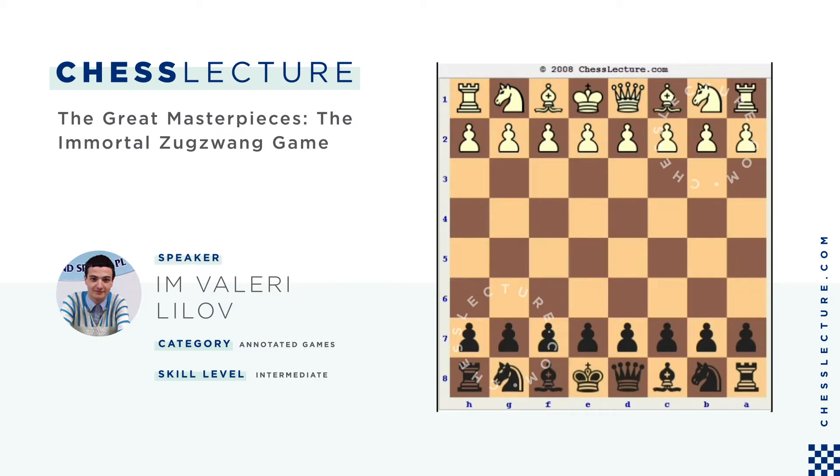The most famous example of this kind of position is known as the immortal Zugzwang game, and was played by Aron Nimzovich against Friedrich Samisch in Copenhagen in 1923. Both players were extremely strong grandmasters at the time, but Nimzovich had increasingly systematized chess theory to an unheard-of degree in his groundbreaking book, My System. His style was based on prophylaxis — nullifying the opponent's plans before pursuing one's own. In the following game, he reduces Samisch to immobility in only 25 moves.